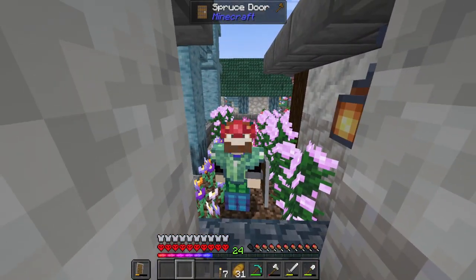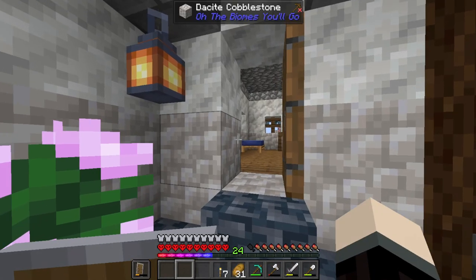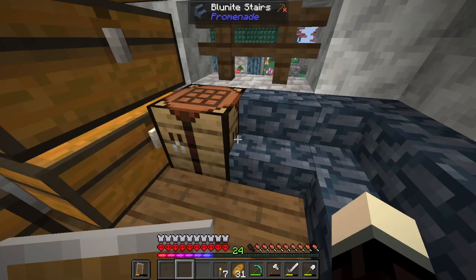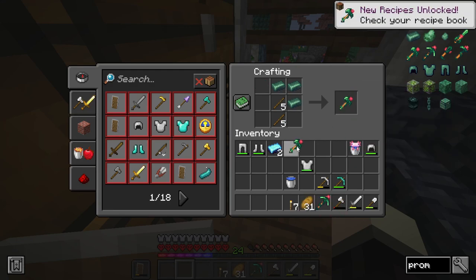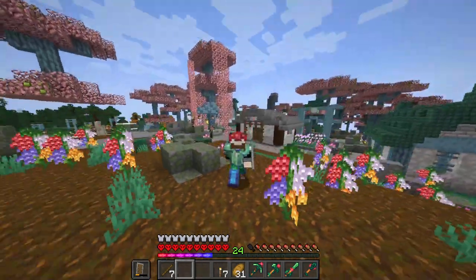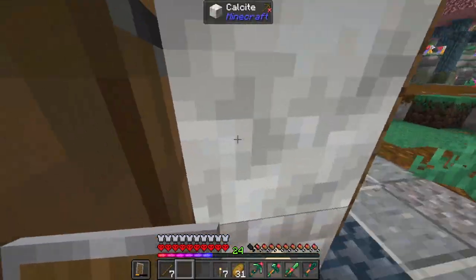This helmet has Regrowth on it, which I think is a type of Mending in a way — I'm not sure. We're gonna have to go and enchant these eventually. Now it's time for the tools. Let's craft a pickaxe, a sword, and finish it out with the shovel. We are officially armored up and fully protected, outside of enchantments, which we do want to do soon.